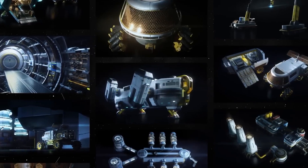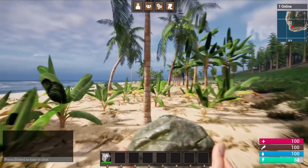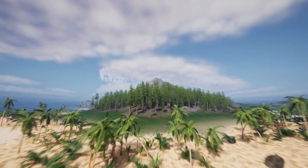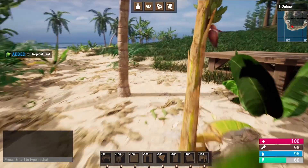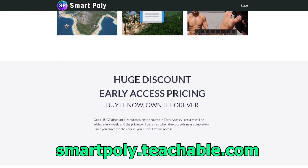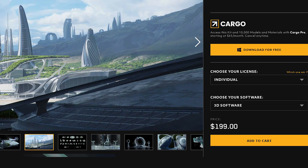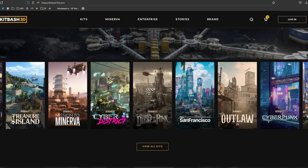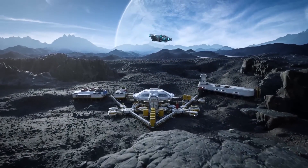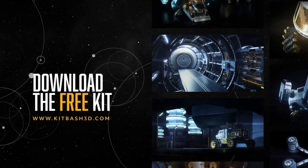Quick disclaimer — I'm not sponsored by Kitbash 3D in any way, they didn't pay me to make this video. But speaking of sponsors, you should check out my Unreal Engine 5 multiplayer survival game course — link in the description below. Currently there's over 40 hours of course content. Each kit usually retails for around $200, and when they release a new kit it's often on sale for half off. Sometimes they even release free kits, like Mission to Minerva, which I believe you can still download for free. I have a full video showcasing that — link in the description below.